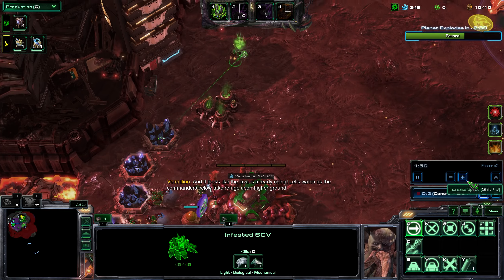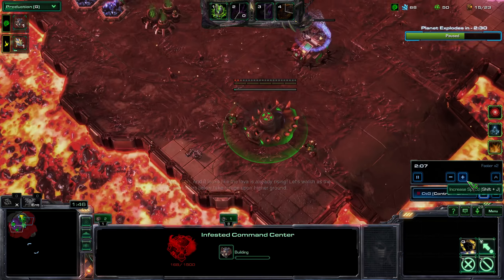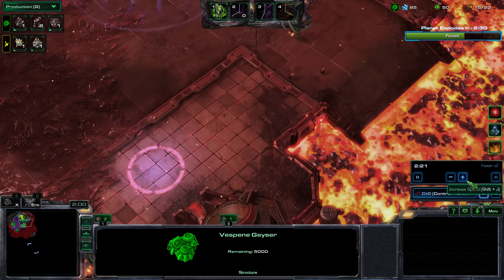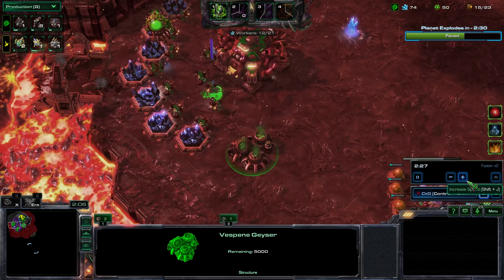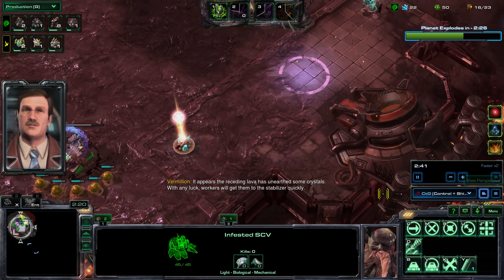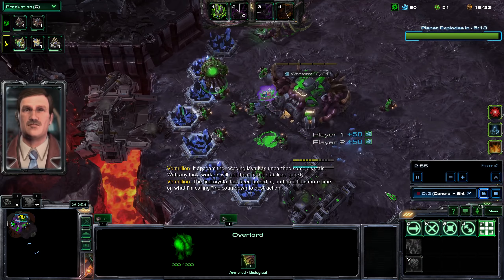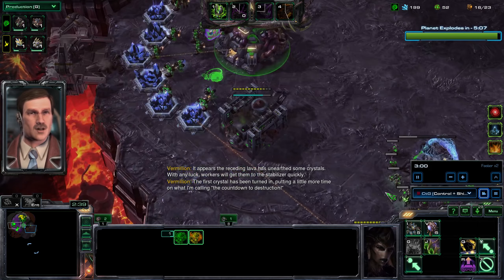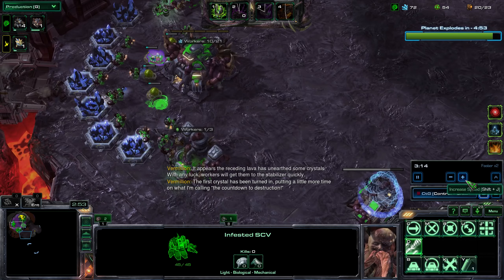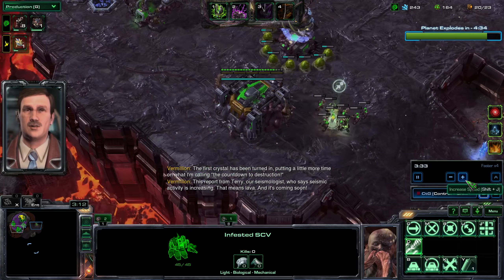I'm not sending my patrolling probe to collect crystals because he's meant to patrol and provide vision. If he picks up any along the way that's nice, but he shouldn't go out of his way because I'll have to reset the patrol. My ally collects boost crystals - that is fine. We're just collecting crystals, nothing exciting going on.